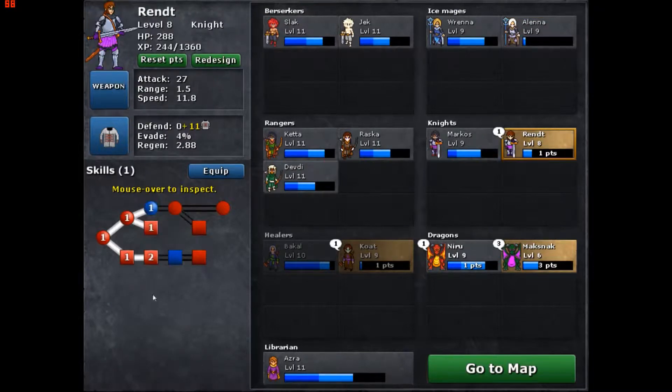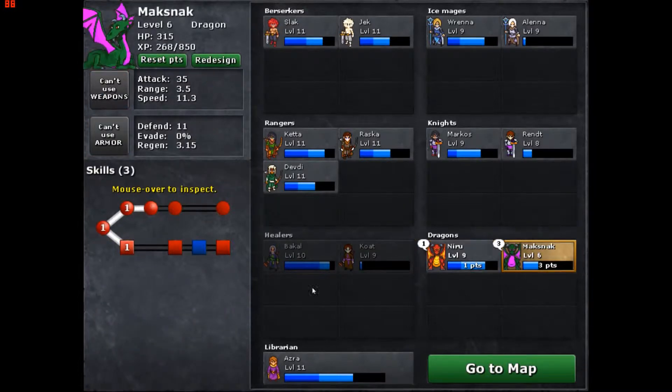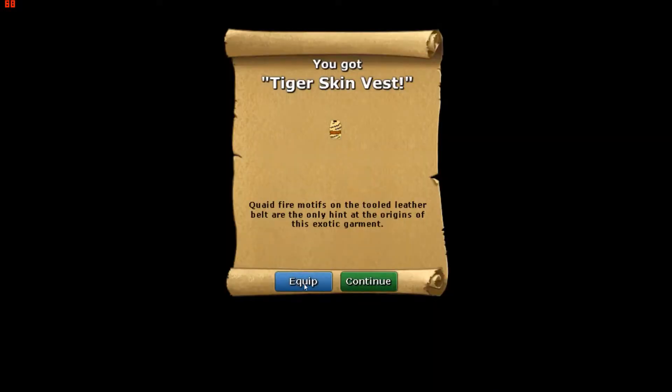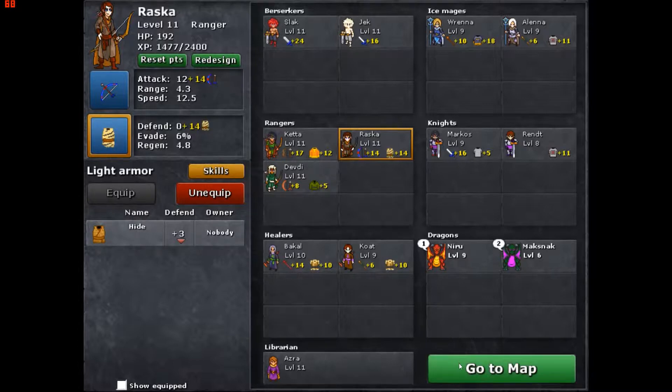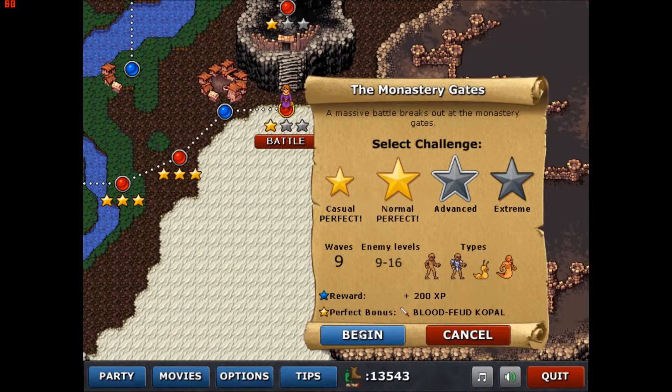Sleet. Armor break. I didn't have my healers in there — whoops. Group heal, saving that. Let's get one in fire breath. Fire breath is a pretty good attack, but honestly it's going to be a while before I have enough Psy to boost them. My rangers are cheaper and longer range — they're just better to boost. Blood feud copal reward for this one.